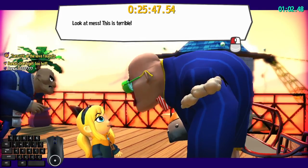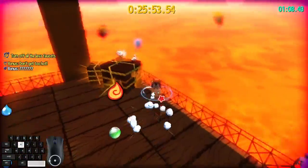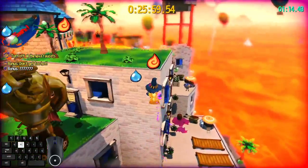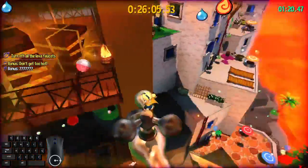Alright, so I just showed off the lag warp, but if you're not confident on lag warps, you can still do this level pretty fast. You just want to jump down here — you can do a lag CJ to make it without ledge grabbing, or an STJ to make it with ledge grabbing up.